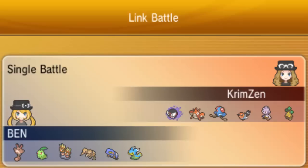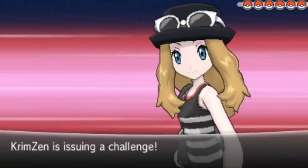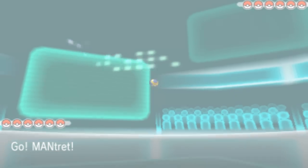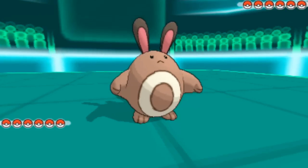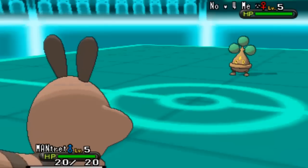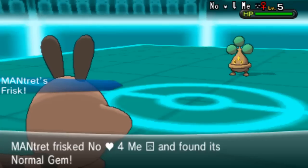This was a team I got together in a shorter amount of time than I wanted, but it was fun. Most little cup battles are quite fast-paced, and this one wasn't exactly as fast-paced as I thought. I'm leading with Mantret — look at those buff little biceps. I frisk out the Normal Gem.